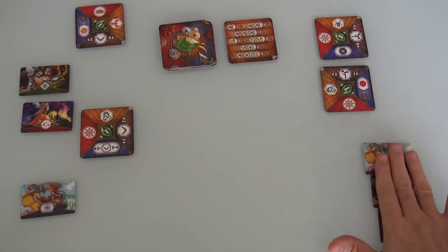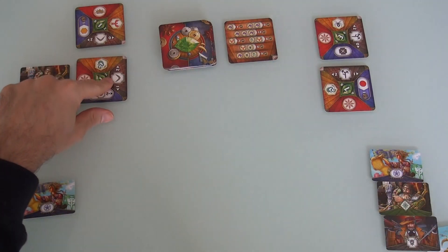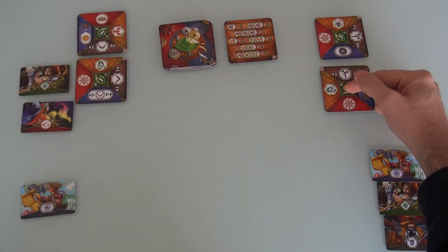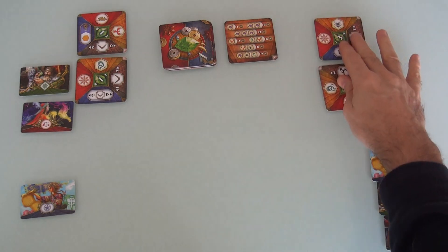So now this gets discarded. I've now got a boomerang - I'm going to be hitting Jen with a boomerang at the end. I've got my phoenix, which is worth 2 points. Jen's got a dragon, which by itself is worth nothing, but there are 2 different sets she could be going for with that dragon.